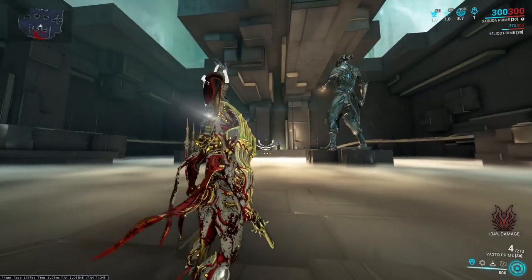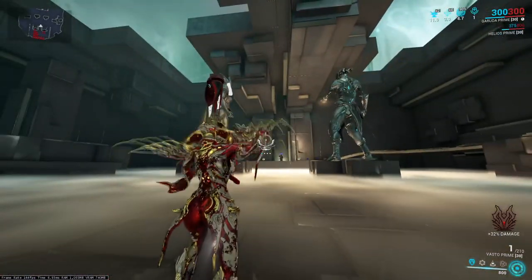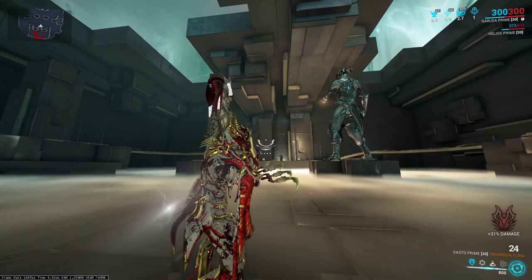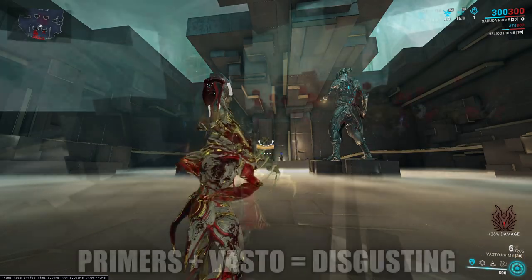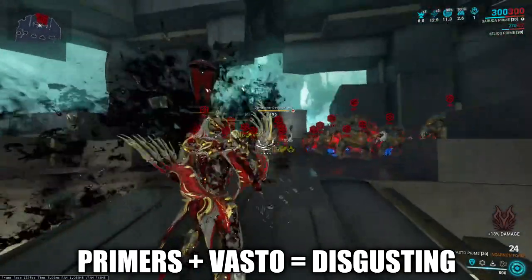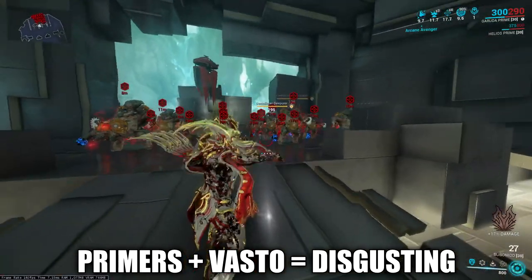What does the evolved shot look like? From a semi single shot, the Vasto evolves into a six round burst, absolutely shredding anything in its path. Although the ammo economy isn't great because you can only do a couple of burst shots, it doesn't really need to be if you're focusing the evolution for the sole purpose of removing an enemy from the map permanently.